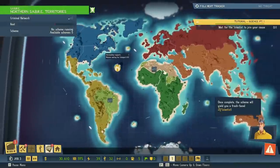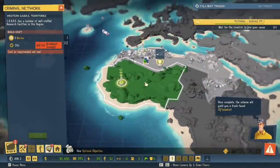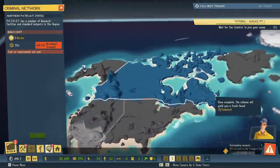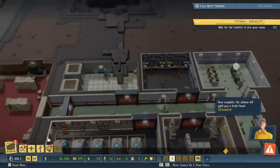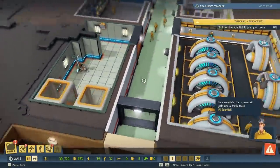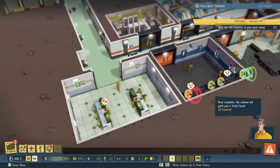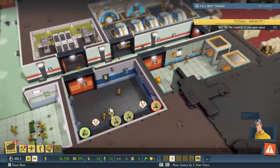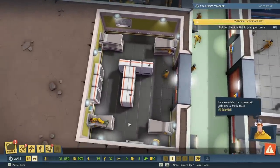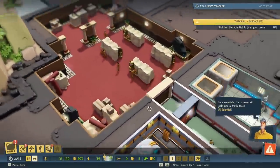Where else can we scout out? Another scientist here. America? We'll come back for now. Speed things up. Wait for the scientist to join your cause. I love how everything looks — it looks incredible. It looks like some of our minions are hungry. We've got a lot of lockers in here. Plenty of space to nap. And plenty of crayons, too, to do some coloring — keep the mind busy.